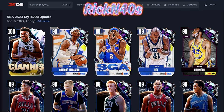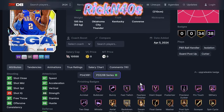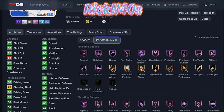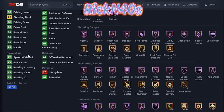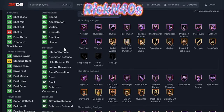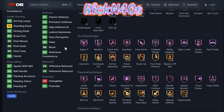We'll kick it off with Shea Gilgeous-Alexander the Great. Off top, he has 38 Hall of Fame badges and 34 gold ones. This is the paid version — the level 40 version. When you get to level 40, this is what you get. That 95 three-point shot is what stands out to me.